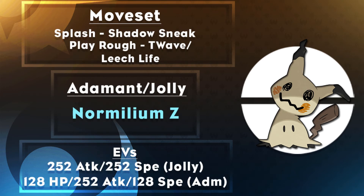The last set and probably my favorite uses Splash — yes, Splash — alongside Shadow Sneak, Play Rough, and either Thunder Wave or Leech Life, holding the Normal Z-Crystal. The natures are Adamant or Jolly with either max Attack/max Speed or 128 HP/max Attack/128 Speed. Splash combined with the Normal Z-Crystal gives you +3 Attack, so that useless move finally has a use. Because you're getting +3 Attack behind the Disguise, Jolly nature lets you outspeed a lot more Pokemon. Getting a +3 Attack boost for free is really nice and lets you plow through your opponent's team late game.